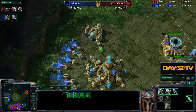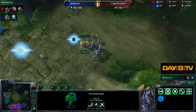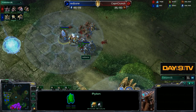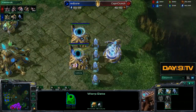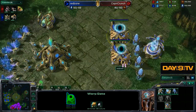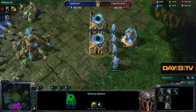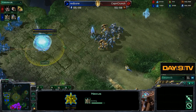One thing to note: look at how much gas we have. Do we really need this one assimilator right now? Maybe just go one gas and do a three-gate robo, and somehow get some sentries up. We're going to see zerg step in and do literally nothing except lose some zerglings. The gateways aren't really getting used, and that's okay. An adjustment I would make is just not building the second gateway — just go gate-robo-expo.